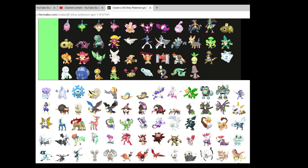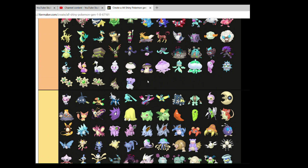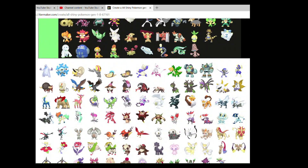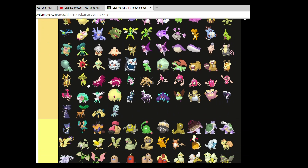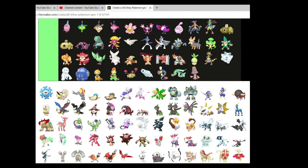Next up we have the Cubchoo line. Cubchoo can go in B — top B, I'll give it that. I think Beartic is better because it really pulls off that purple vibe they're going with.